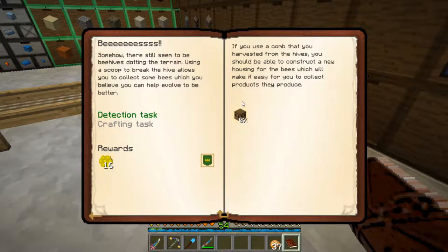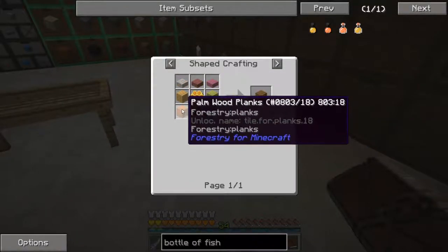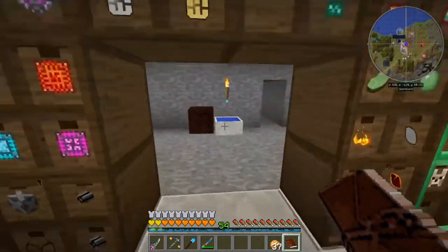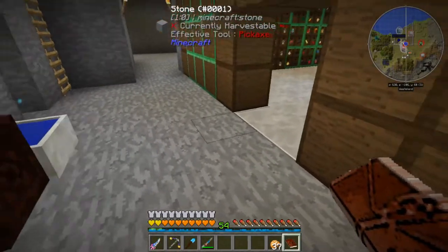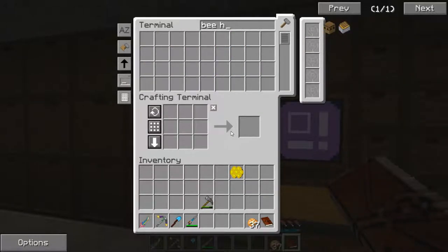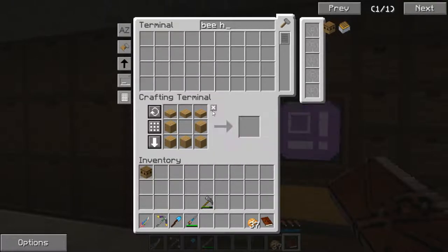The next thing it wants us to do is craft a bee house. If you use a comb that you harvested from the hives, you should be able to construct new housing for the bees, which will make it easy to collect products they produce. The recipe is three slabs, five planks, and some type of comb. We've got some honeycomb and some parched comb. Let's do this with a parched comb - look up bee house, pull that in, and there we go - we've got ourselves a bee house.